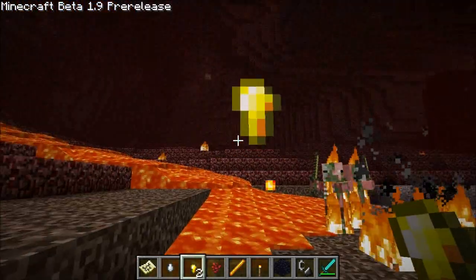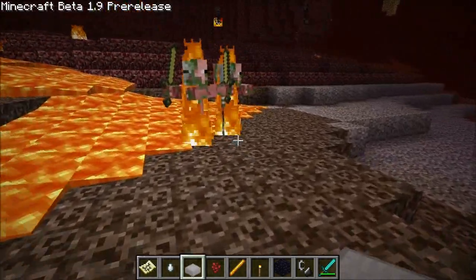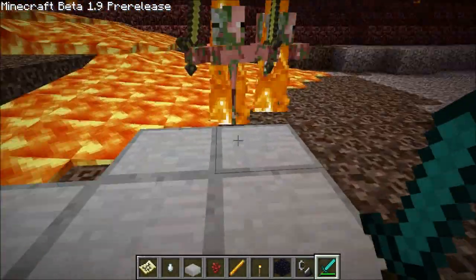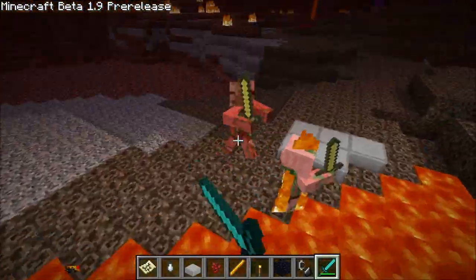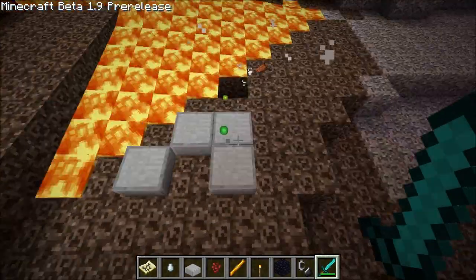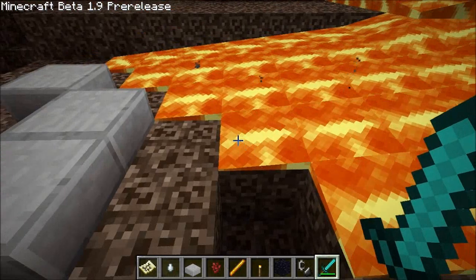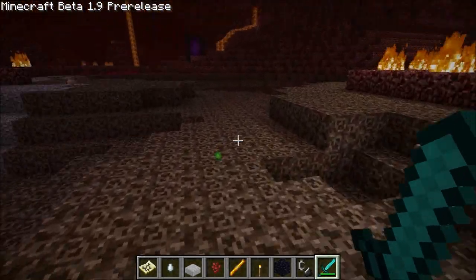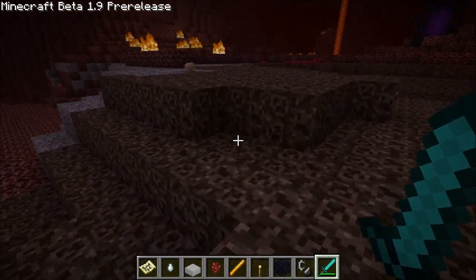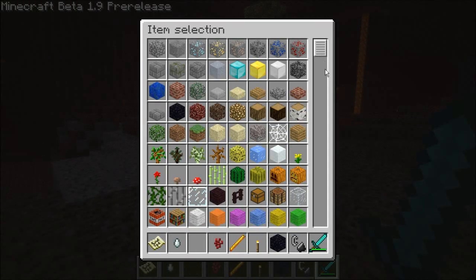Well, that answers that — whatever the hell those unnamed items are, they're dropped by pigmen. I'm flying, you can't get to me. Experienced orbs gravitate towards you. Zombie pigmen drop rotten flesh and whatever that unnamed block — thingamabobber it is.